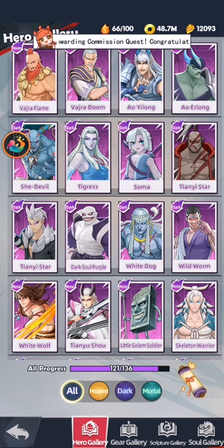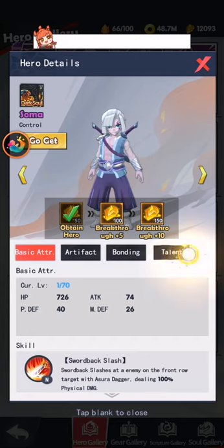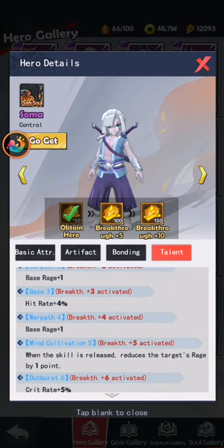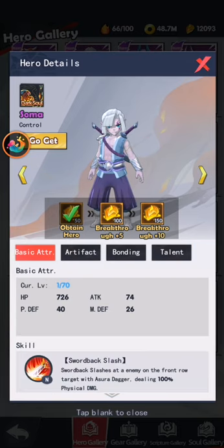If you have heroes that can take care of back-row enemies but cannot handle front-row enemies, then you can get Soma. Soma is the same — he can reduce the rage of front-row enemies and can also control and petrify them. So this guy is for front-row enemies.